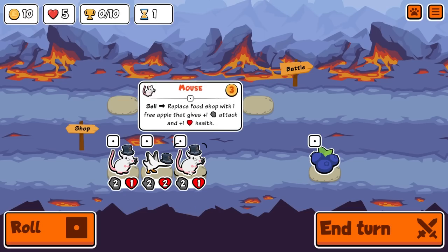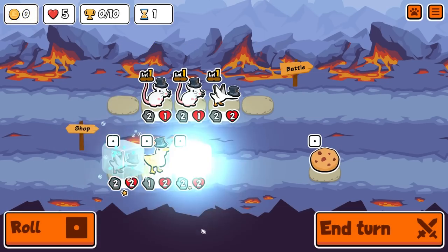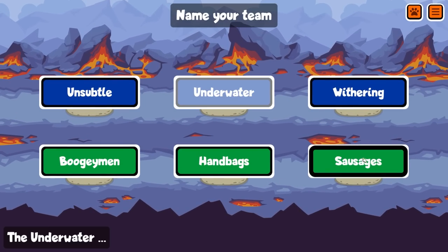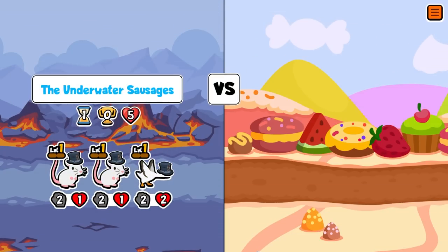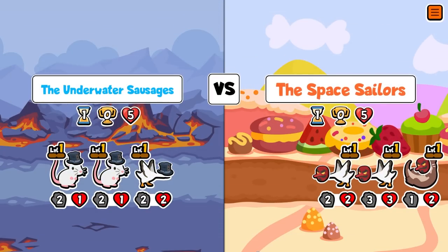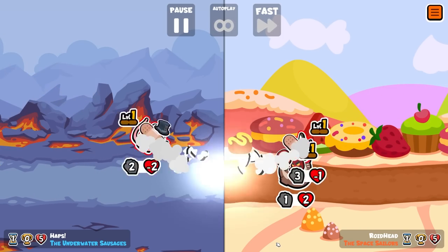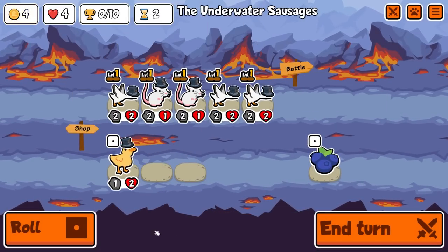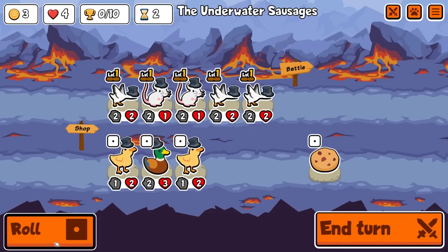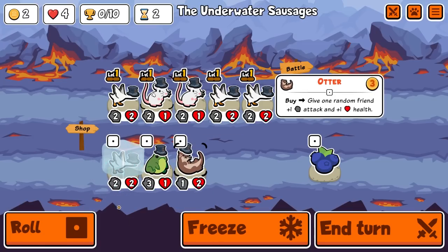Hey guys, it's Haps and in today's video we're taking on weekly pack number 55 using a build which is pure evil. German Shepherd plus Summons is evil to the core — it is so so strong. I had absolutely no intention of using the Emperor Tamarind to scale into the German Shepherd, but when the shop gave me two it was just too enticing. It was a slippery slope from there which led to this run. Hopefully you guys enjoy this one — let's jump in.